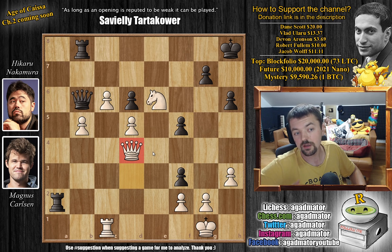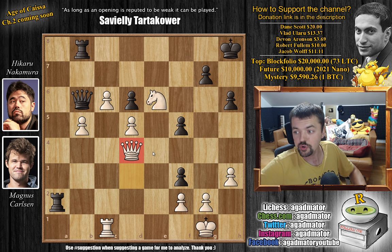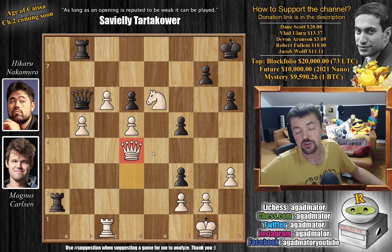Magnus equalizes the match — now 2-2. Both players won all their games with the white pieces and lost all their games with the black pieces. It seems like white is really improving — with neural nets and engines getting stronger and stronger, the white pieces are again producing some brilliant miniatures. That's the game; hope you enjoyed it. Thanks to Dane Scott, Vlad Laru, Devon Aronson, Robert Fulham, and Jacob Wolf for their contributions to the channel. Thank you all for watching, and I will see you soon — continuing the coverage of this very nice event.